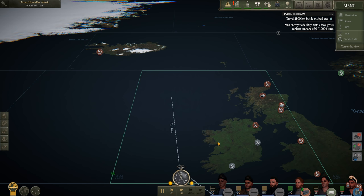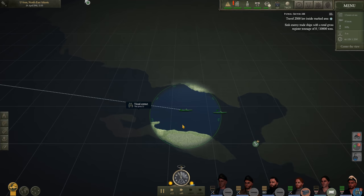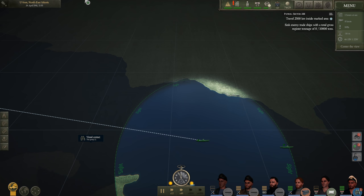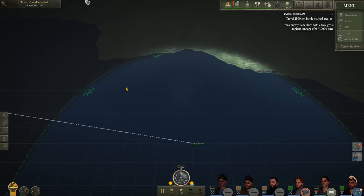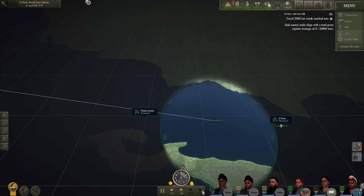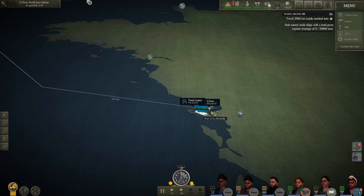One thing they have added — and some of you may have already noticed — is a new time compression system. Since we're pretty close to land we are limited in how fast we can go, similar to Silent Hunter, so we can only go times 48 speed. But we can go up to times 6500, so you can zip across the map at that speed. This variable time compression is quite nice and a welcome feature in my opinion.